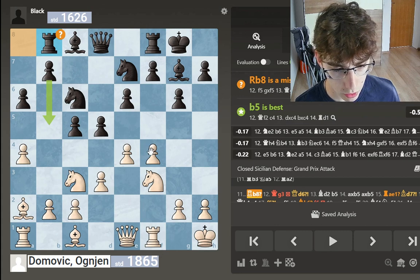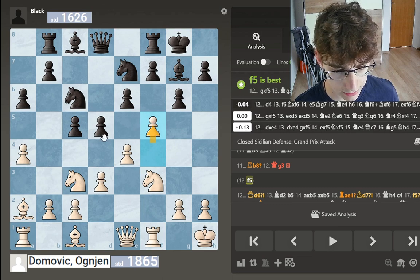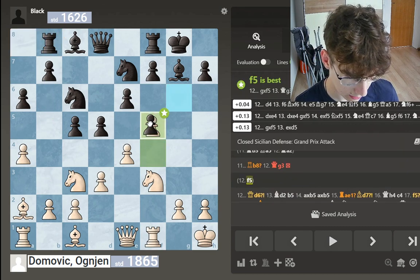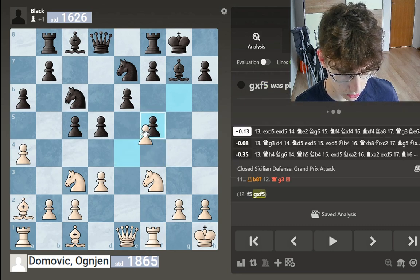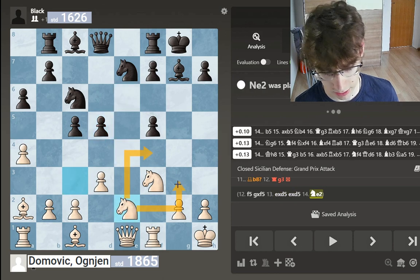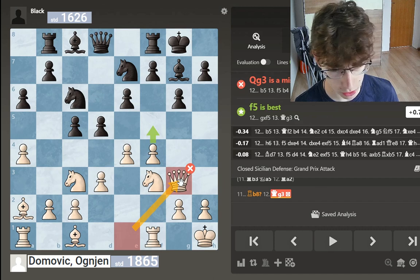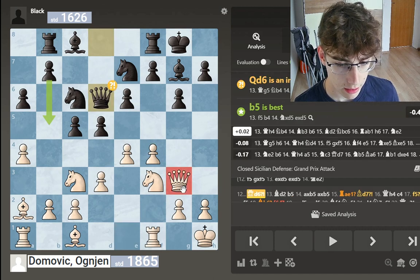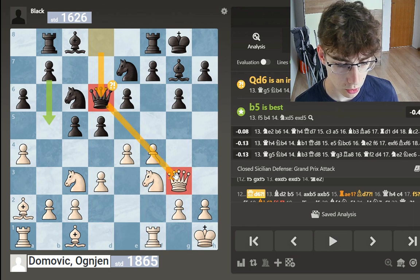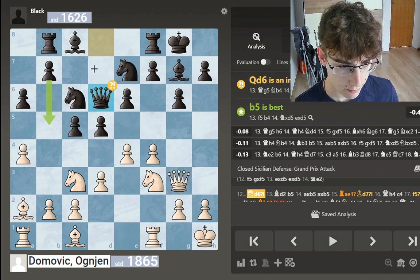I felt like I should go into the attack. Now f5 here was the best move — to immediately start gambiting the pawn. But this line is really hard to see and calculate. So instead I brought my queen out to g3 and started preparing the attack. This is good, because now he kind of blunders with queen to d6 — he tries to immediately prevent f5 by threatening to exchange the queens. But that is not really a good move.